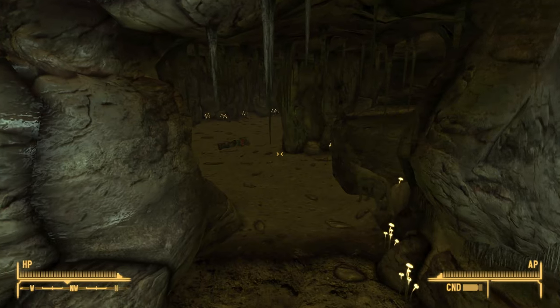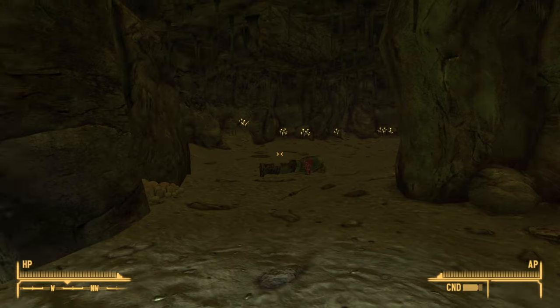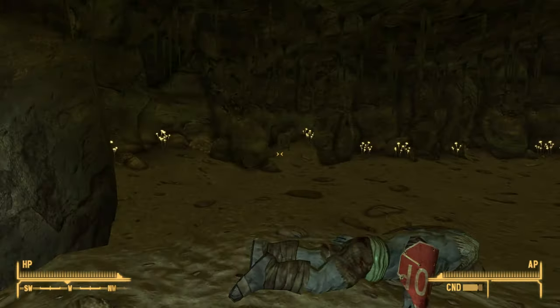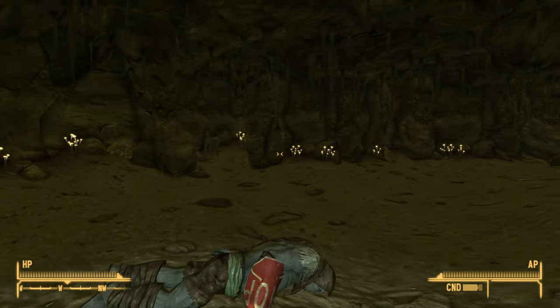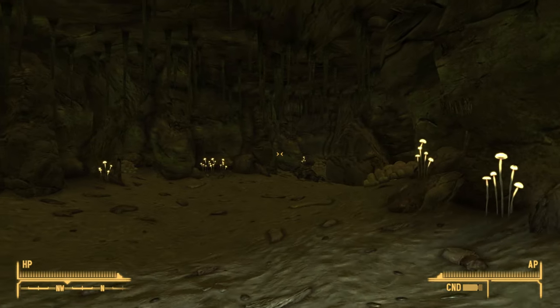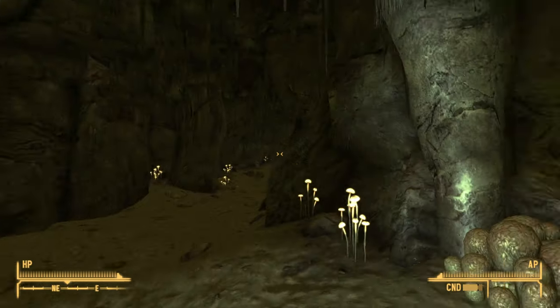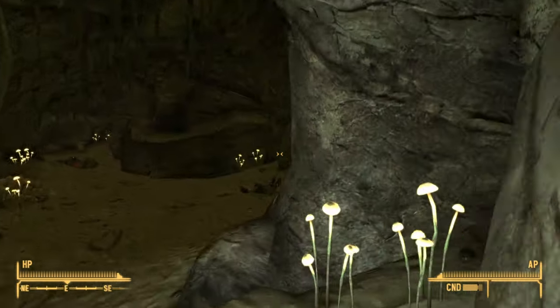Once inside, head west down this area. Do note that this cave will be populated with nightkins, and they will all be invisible. There aren't too many — probably about four or five — so you should be able to take care of them relatively easily. As you follow down this path, hug the wall on the right-hand side.